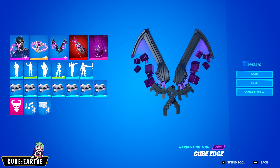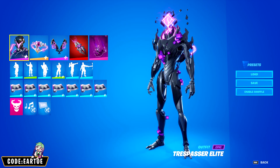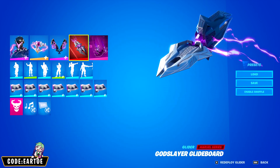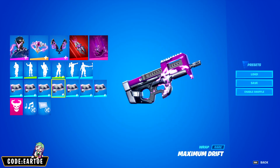Next we have a combo for the pickaxe called Cube Edge. For the outfit, Trespasser Elite. For the back bling, Chimera's Plasma Pack. For the glider, God Slayer Glideboard. For the contrail, Glyphs. And for the wrap, Maximal Drift.